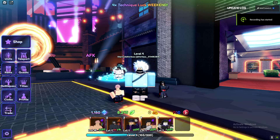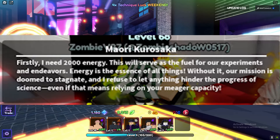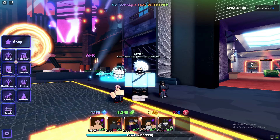The first quest requires you to get 2000 energy. You get 2000 energy by doing the Soul Society story, and you need to collect 2000 of this energy — that's going to be the first quest.